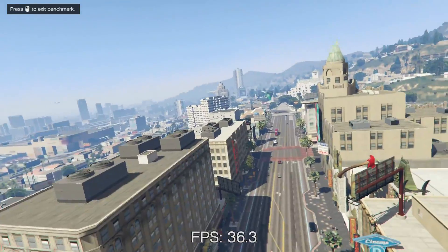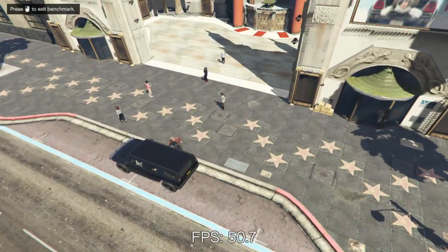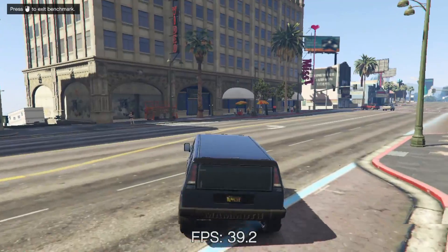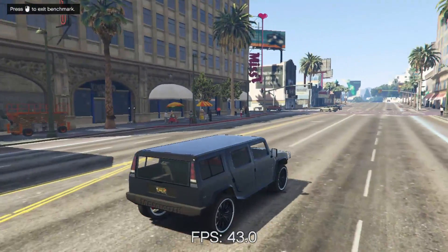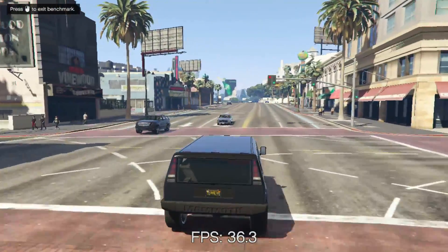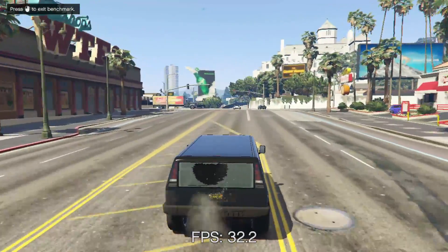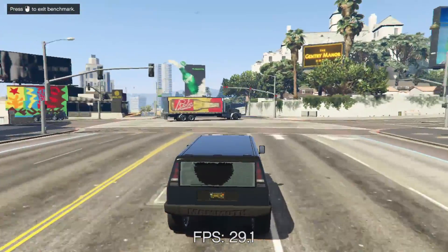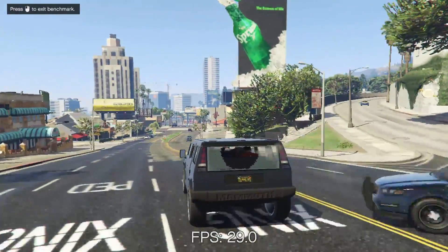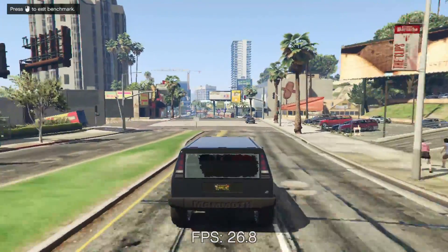I've cut out the earlier scenes because they don't really show you too much — this is a bit more visually interesting. We can see it's generally above 30 frames per second, though on some bits towards the car section it does drop down below 30 in places. I've also included some gameplay footage as well as the benchmark mode, and in that it does generally stay above 30 frames per second. So while the game isn't at its most visually appealing on a chip like this, it should be possible to play it reasonably well.